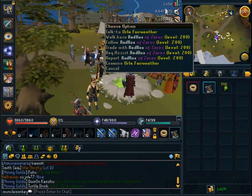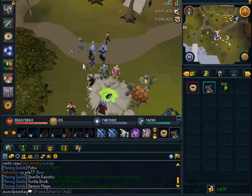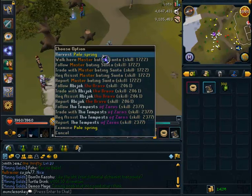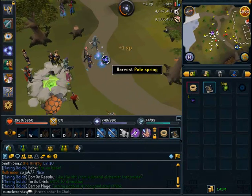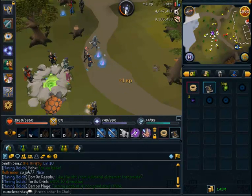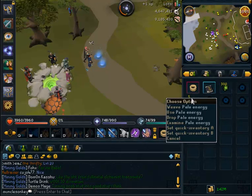If you want to know more information, you can always talk to people like Orla Fairweather — that's kind of where I learned how to train divination. You'll see these little wisps flying around and when you click on them, they turn into pale springs. You just want to click harvest on the pale springs and you'll start getting divination XP, pale memories, and pale energy.